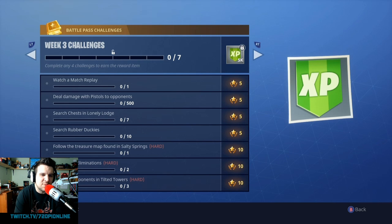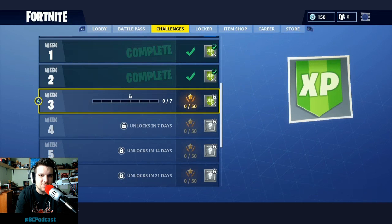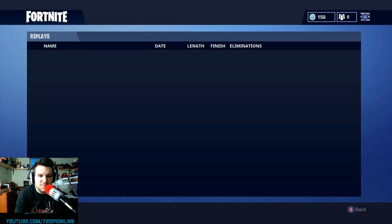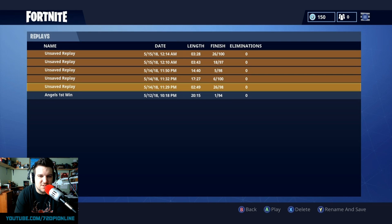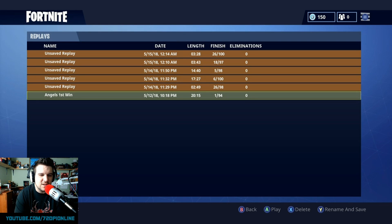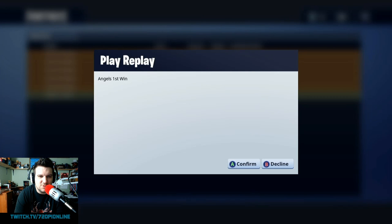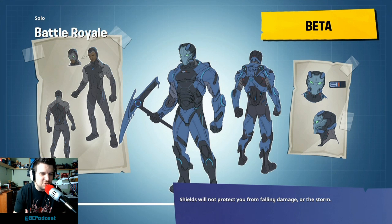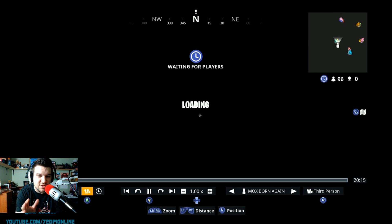Let's start at the top with 'watch a match replay.' Not many people know about match replays. On the challenges tab, bump over to Career and then go to Replays — it'll give you a list of your replays. This one we played a couple days ago; it was Angel's first win in doubles. Go ahead and load it up and watch it, and that should get you the challenge. You don't have to watch the entire video — it's really just loading it up.